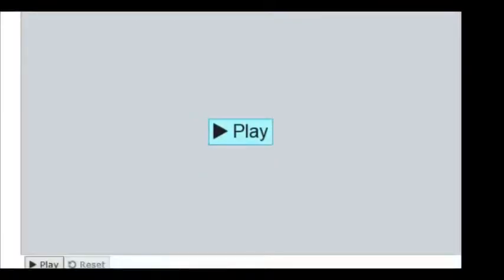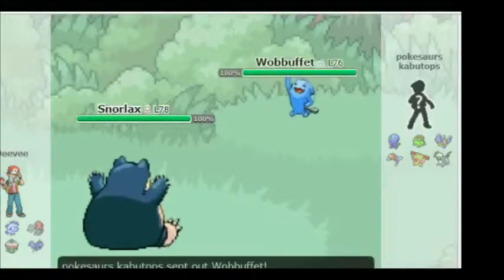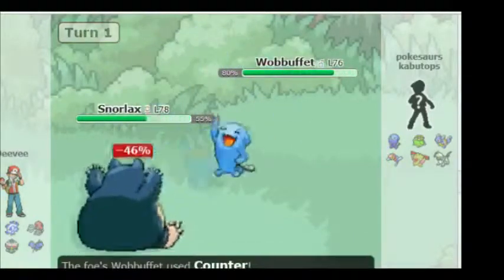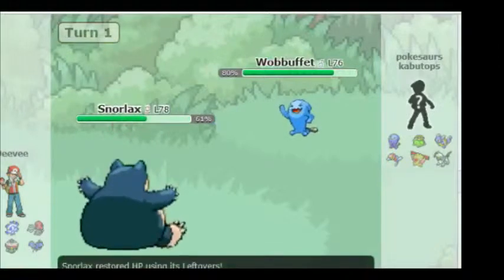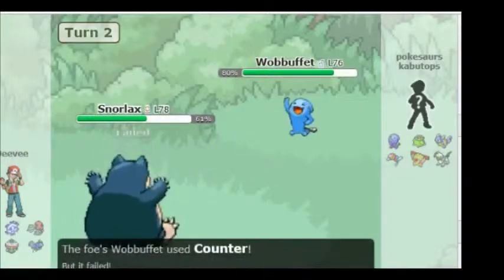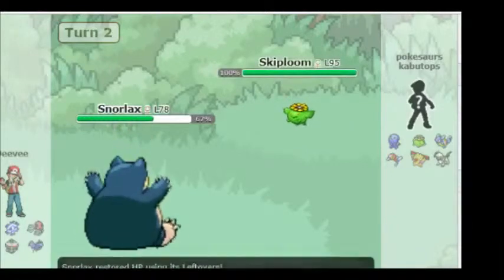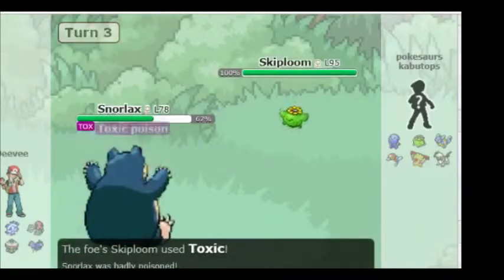Now we go into the final battle — Snorlax versus my Wobbuffet. I'm going to go in with Counter, doing as much damage as possible. I go for Counter again but he uses Whirlwind. Whirlwind brings in Skiploom. He uses Toxic on Snorlax, and Snorlax uses Pursuit on Skiploom, thinking he was going to switch.